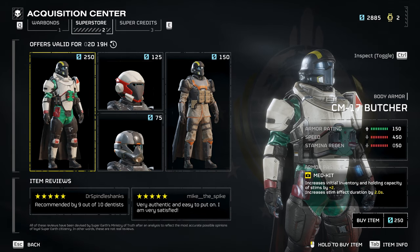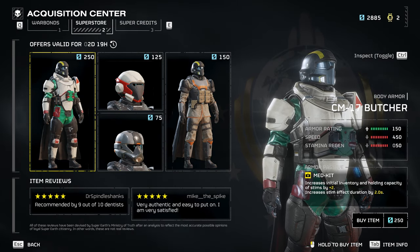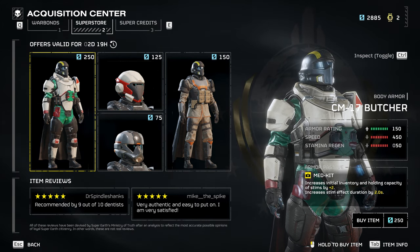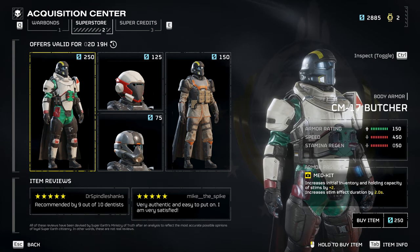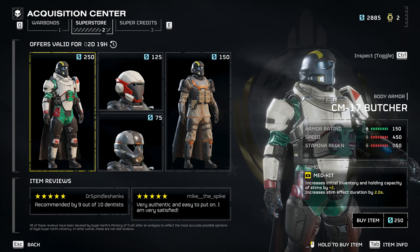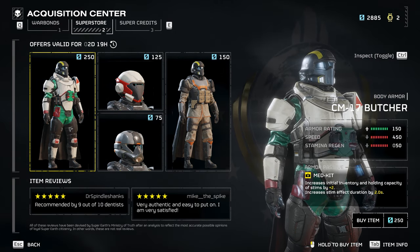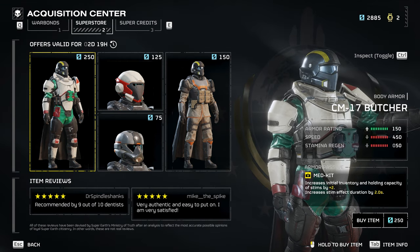It seems we don't have a lot of heavy armors in this game. This is the first time I've seen it — I don't know if this armor showed up very early when the game launched, but I haven't seen it. This is the first time heavy with a med kit. So you have an increased inventory of stims from four to two, and it increases the stim effect duration by an extra two seconds.